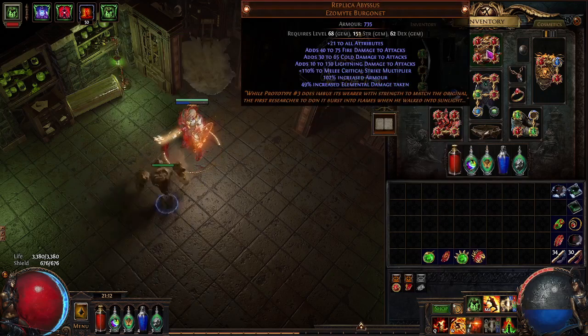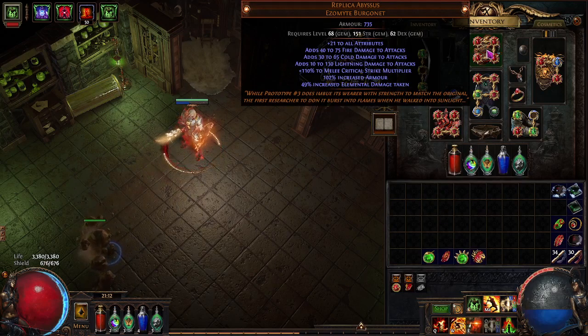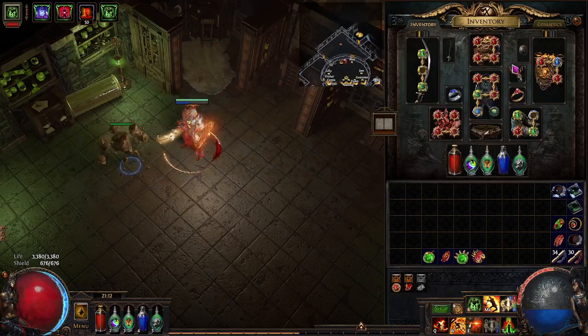Replica Abyssus — obviously if you're running an elemental attack, this is going to be like the highest damage you're going to get nine times out of ten in terms of a helmet slot. It's pretty fun and definitely helped my damage a lot.